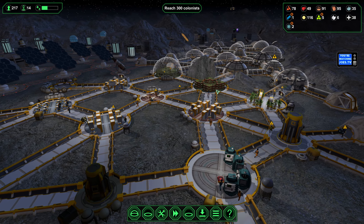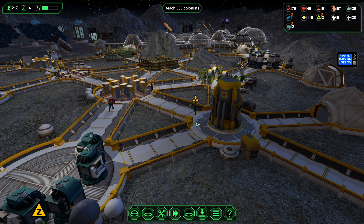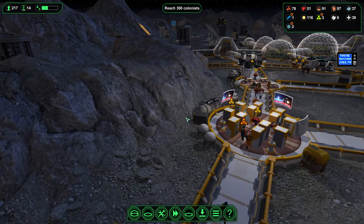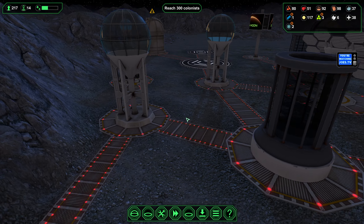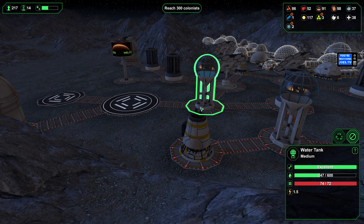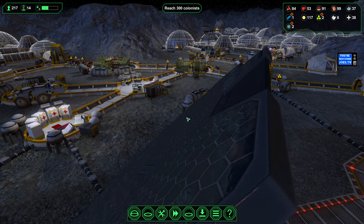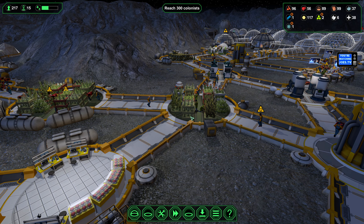That could be bad for the colony because the days are short but the nights are very long, and we have to suck up as much power as we can with what little sunlight we get. We're going through the water here but not too terribly — we'll get around to building additional water extractors soon.